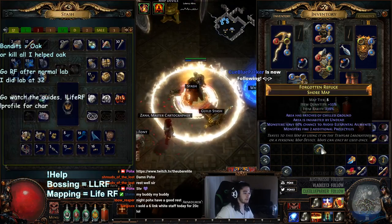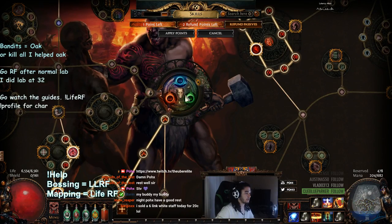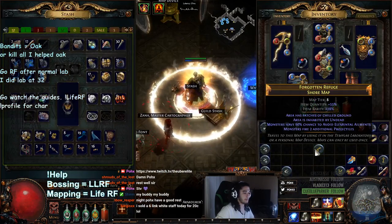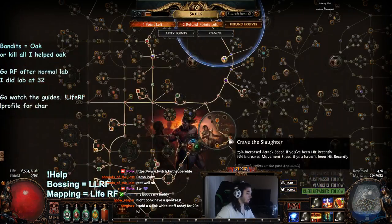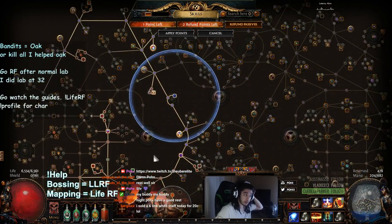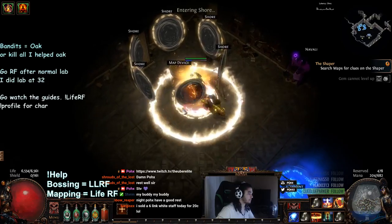Here we go - this is a T8 map, we're level 81. We don't have our Uber Lab yet, just normal and cruel. Uber Lab is going to be our Rite of Ruin. I'm also not going to spend this skill point yet because I don't remember exactly where it's going - I think it's going to be attack speed into here or something.